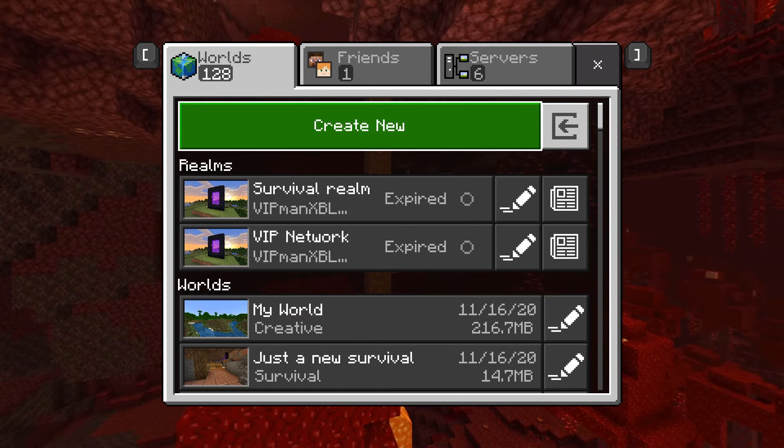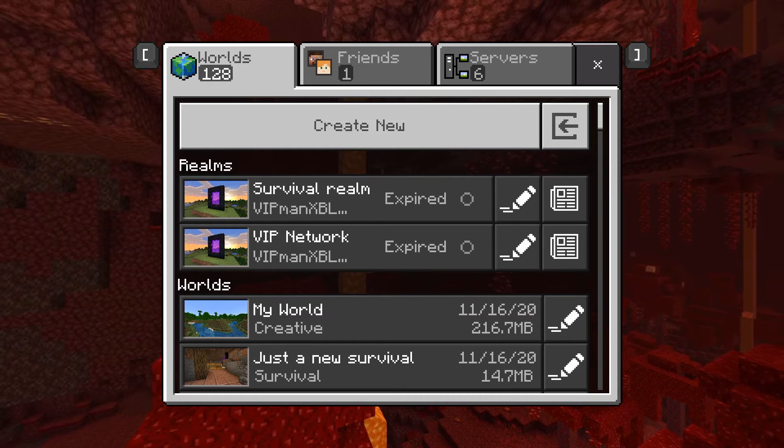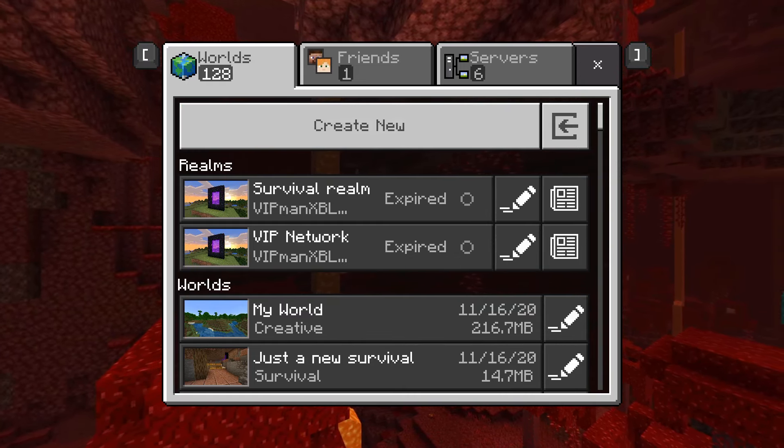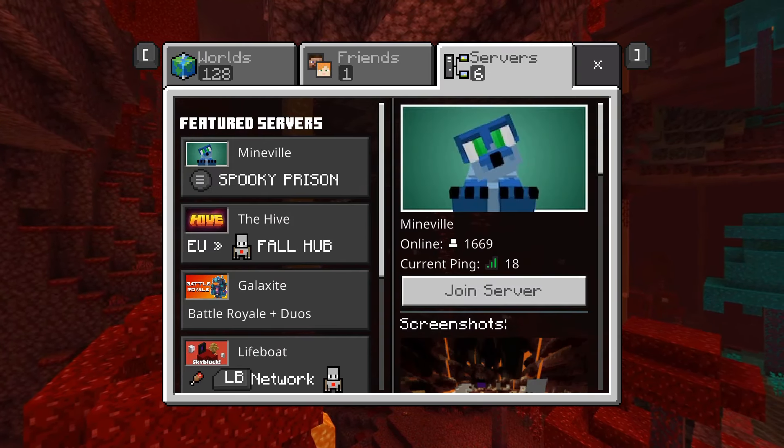You'll see three different tabs. One says worlds, which shows all of your worlds. Then there's a friends tab, where you can play with online friends on worlds. And if you want to play servers, click the servers button.